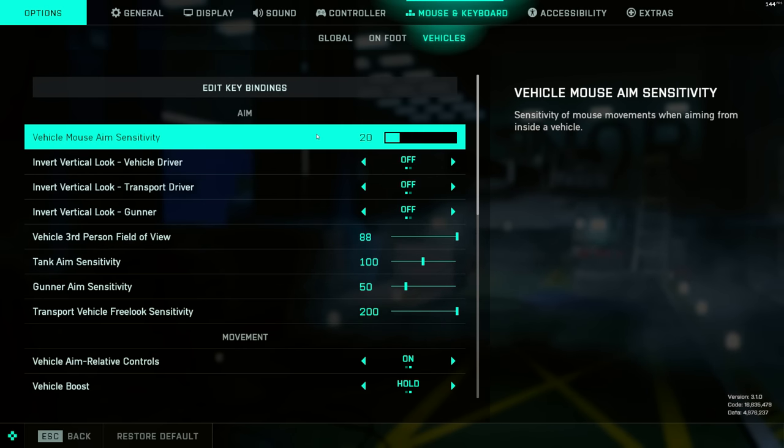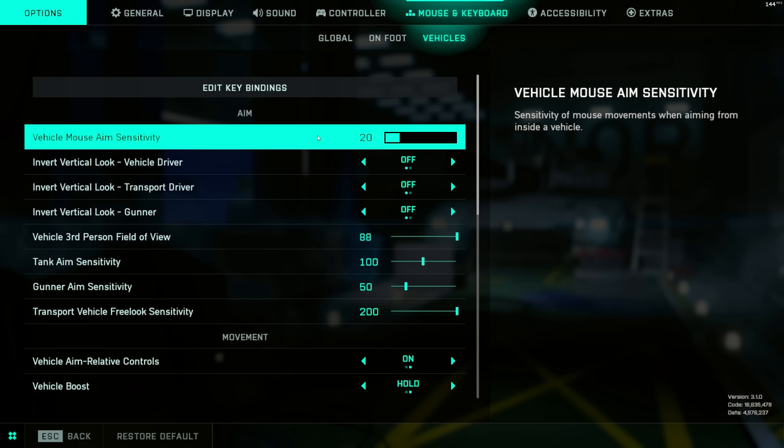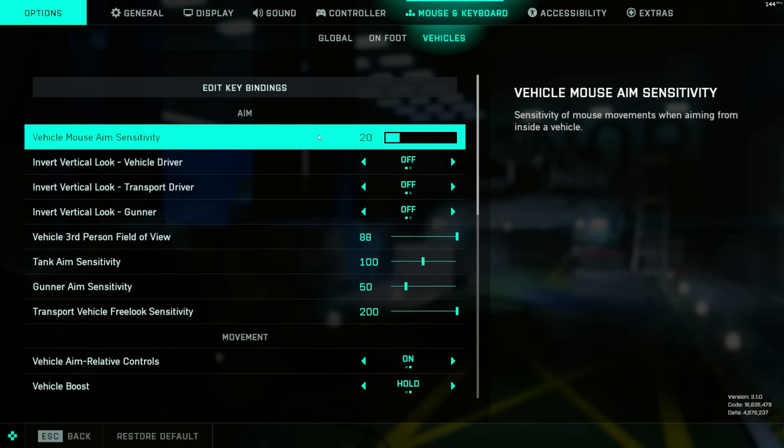Aim Sensitivity in Vehicles controls mainly the right-hand stick or the mouse — how you're aiming in the helicopters. I like 20% aim sensitivity with a mouse DPI of 1600. That's probably not going to tell you much if you play on a controller, but I find that 20% is a good base sensitivity to start with.